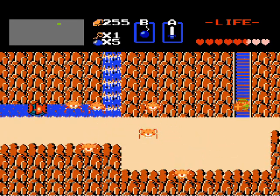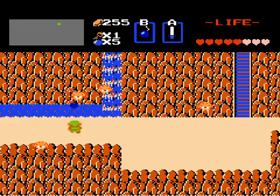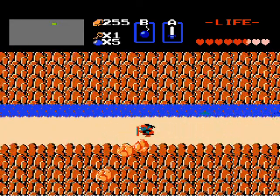And we're gonna go get the blue ring, because we have so much money. Now, the Zolas — which is the thing I just killed in the water — are actually usually good for getting money, and life if you need it.